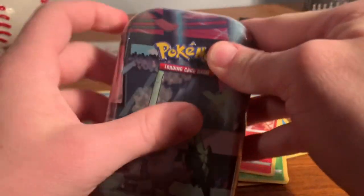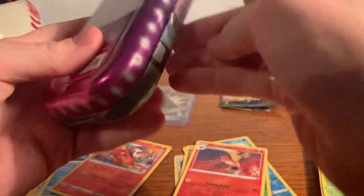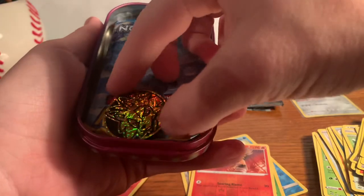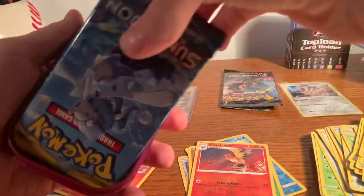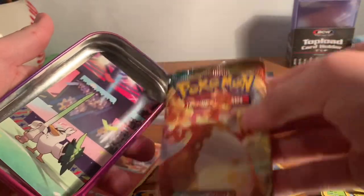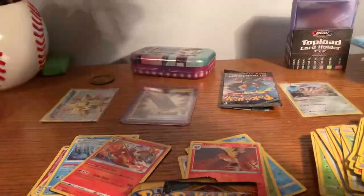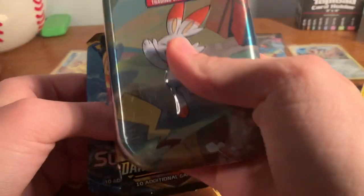Now we're going to open these — these are actually my first ever Mini Tins. I don't know what to expect, but let's see. We got a Sun and Moon pack. I don't know what that Pokemon on the tin is, so if you know, comment it down below. I got a coin, a Sun and Moon pack, and a Darkness Ablaze pack. Love the art even though it's Farfetch'd. Two more packs and then we'll open the last Mini Tin.